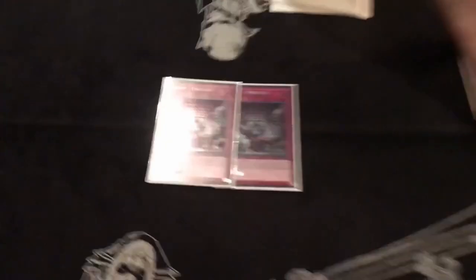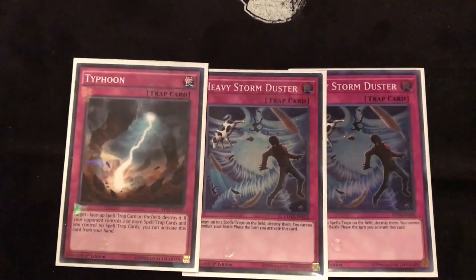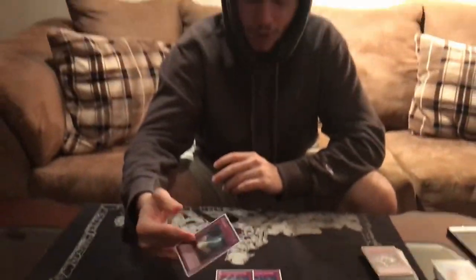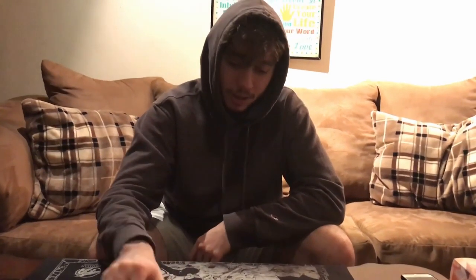I played 2 Evenly Matched, just for anything — Altergeist, backrow decks, whatever. You could even side it against Thunder Dragons to get rid of their two Fusions. I sided it in once against Paleo and got it off, but I still won that game and it didn't do that much. Last three cards: 2 Duster and 1 Typhoon — more backrow removal. I didn't want to lose to Secret Village. I sided these in against Trickstar and Sky Striker a lot and they were fine. I'd probably play these again and would play a second Typhoon if I had space.